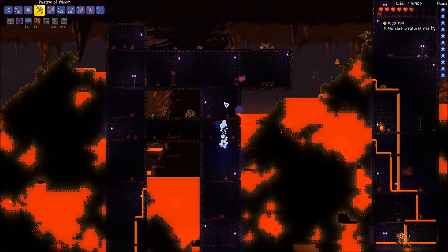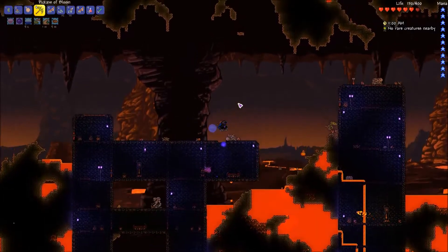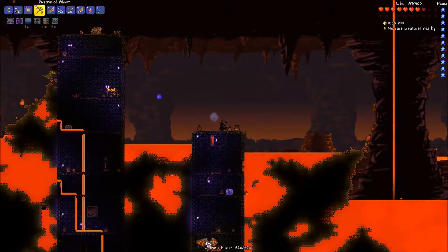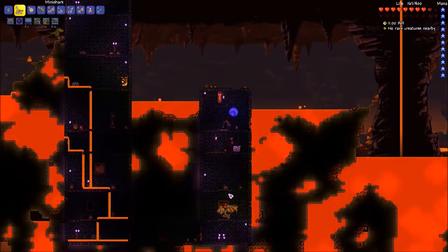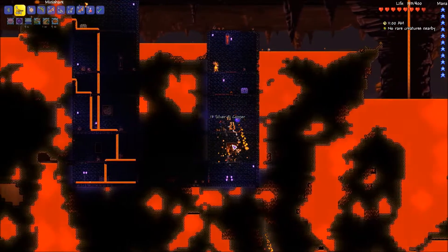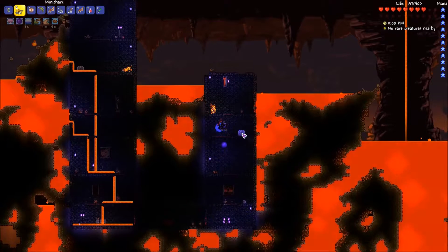Let's explore around for just a minute. I don't want to spend a whole lot of time mining on camera. At least we did get the Brain of Cthulhu down today, and he was fairly easy. Everything's dropping healing potions at a pretty decent rate.